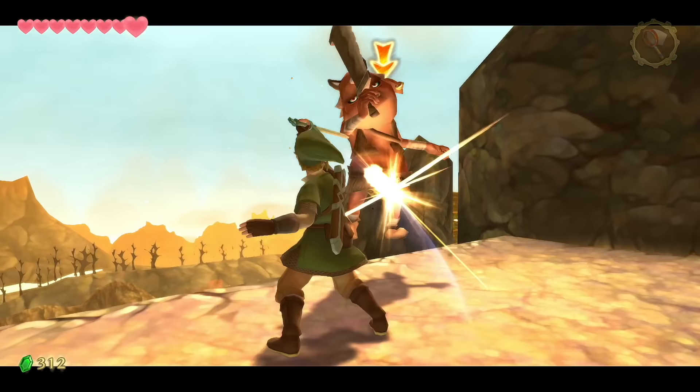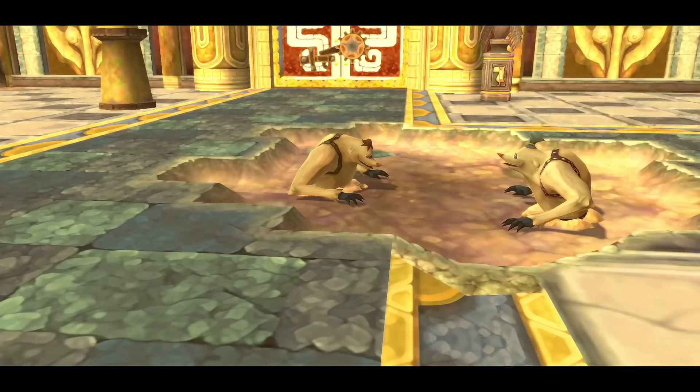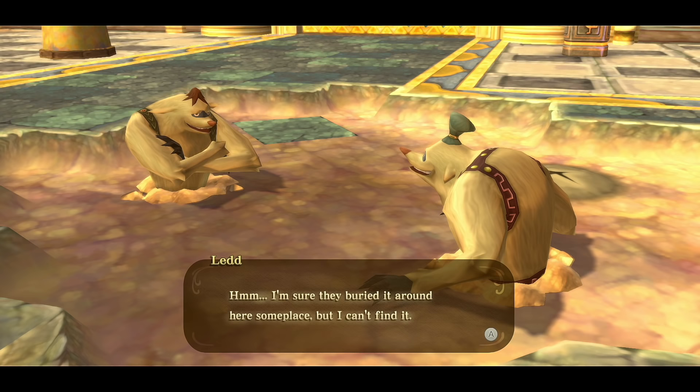One Bokoblin threw a rock that hit another, causing him to fall to his death. At the top there are three Bokoblins — run up the right side when they're holding the giant rock since they can't defend. This is one of the best spots to farm ornamental skulls.